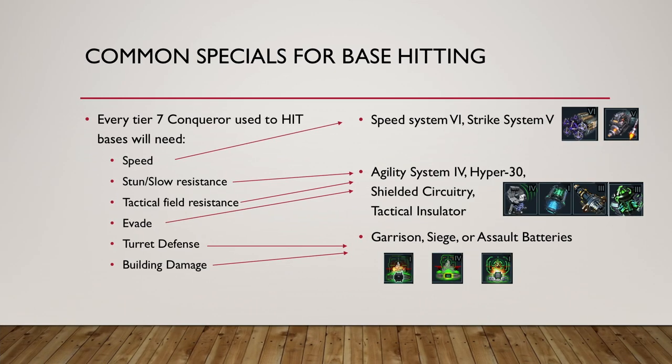Let's move on to specials. We've sorted basic armor rules and basic weapon rules per hull, so now let's look at the basic specials you need. Every time you build a Conqueror to hit bases, you're going to need speed. There are pretty much two options right now: Speed System 6 or Strike System 5. Both will give you speed. Strike System 5 gives more combat speed but a lot less turn speed. Speed System 6 gives you some Evade. Strike System gives other benefits, especially if you're using missiles.